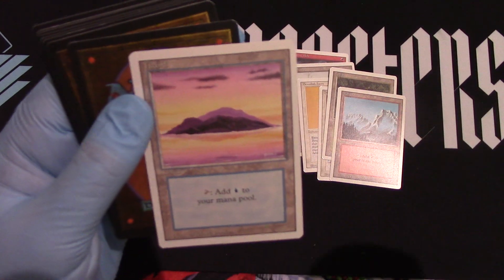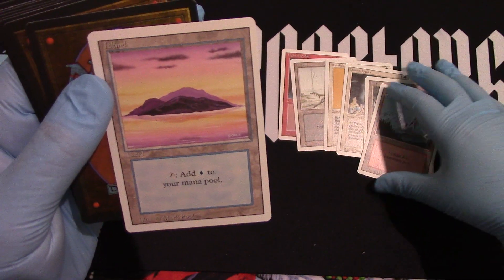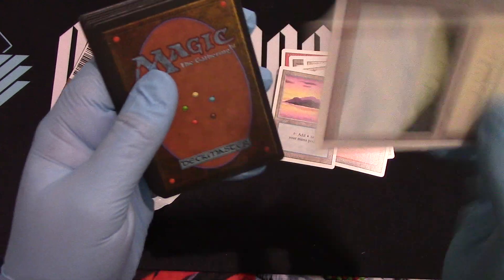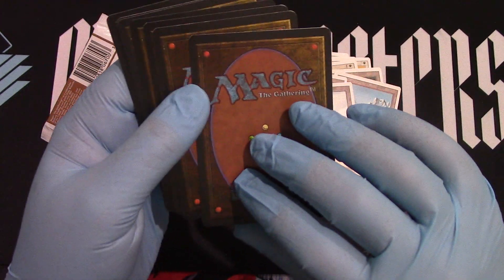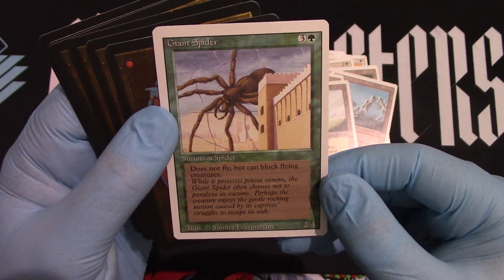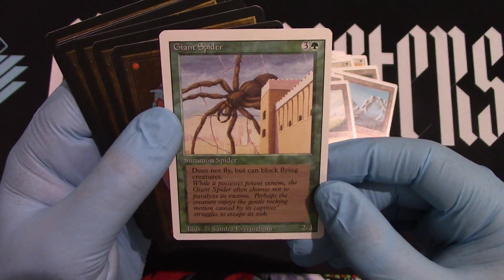We got an Island. Did we get the Swamp? Well, we just need the Plains — oh my goodness, can we get the five? There it is, five! Alright, all kidding aside, we got a Giant Spider. Now we're ready to play — we're gonna slap it down, have a good time, we're gonna do this, let's go!